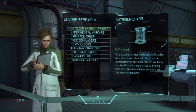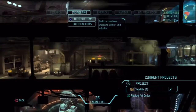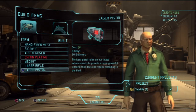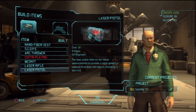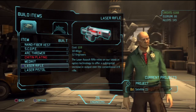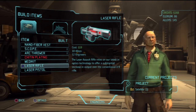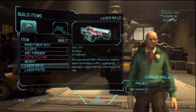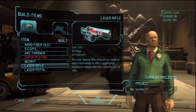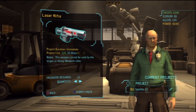Let's do armor research, and then we'll do Outsider Shard as priority. Let's look at the costs — six credits for pistols, 18 for laser rifles. That's only for rifles, not shotguns, so that doesn't count for my shotgun — that would be more for my support guys. We might buy one laser pistol. It's immediate — we could do that for our support guys at least. We'll buy one for now.